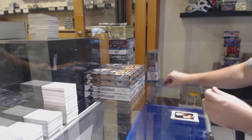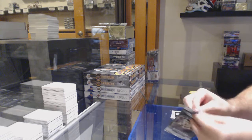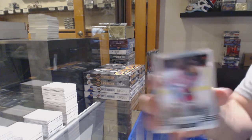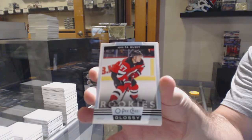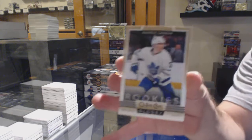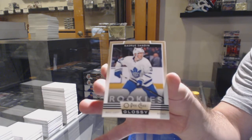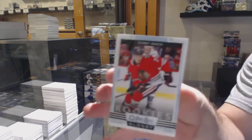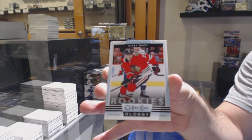I've still got the Glossy. We've got for the Devils, Gusev — glossy rookie. A gold rookie of Sandeen for the Leafs. And we've got a Curvy Dock for the Chicago Blackhawks — Glossy.